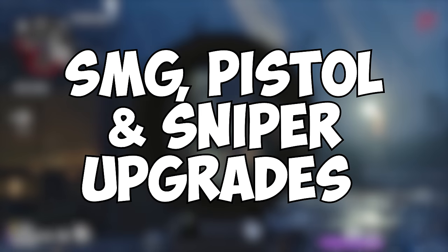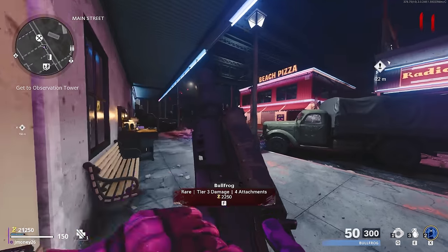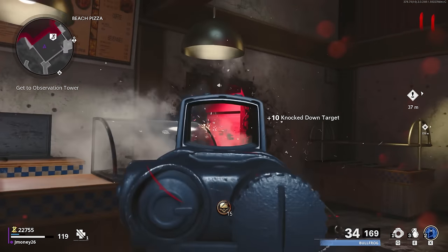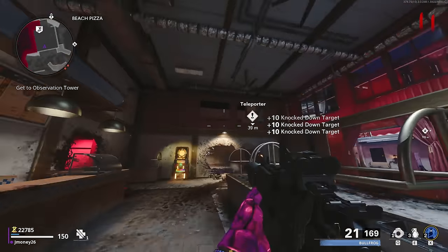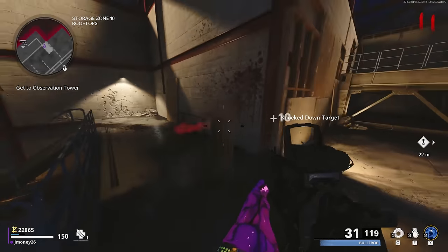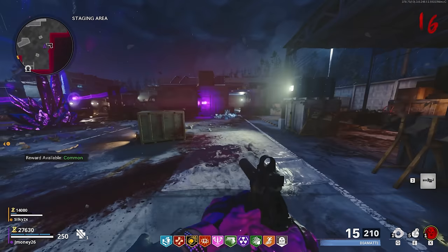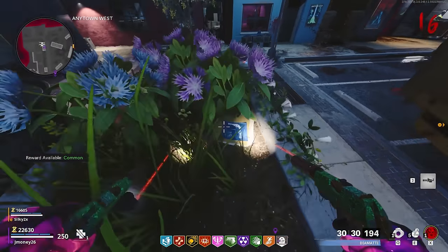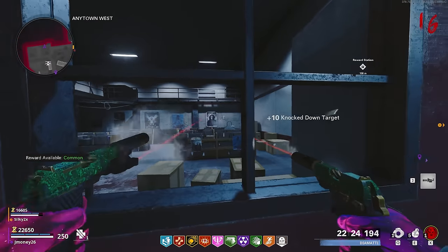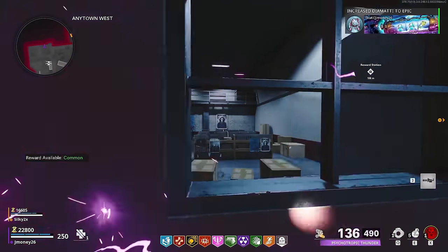We got a few weapon upgrade side Easter eggs on this map for the SMG, pistol, and sniper classes. For the SMG upgrade, you need an SMG and start it by going over to the box by the pizza place and picking up the blueprint. After picking it up, targets will spawn in the pizza place and gradually lead you almost all the way to the teleporter. As long as you take them out before they disappear, you'll be rewarded with a tier upgrade to the SMG you're holding. Next is the pistol upgrade — head to any town and look in a planter for the blueprint. After picking it up, head to the window in the record store and shoot the targets that pop up. Most are easy to spot, but there will be some up in the railing so be sure not to miss them. Once you've shot them all, the pistol you're holding will be upgraded a tier.